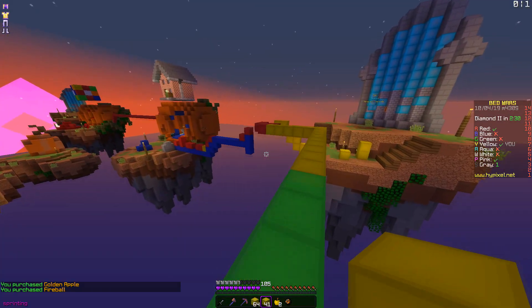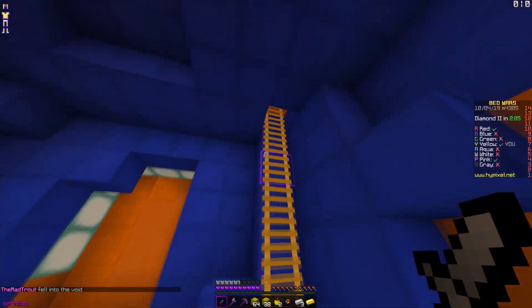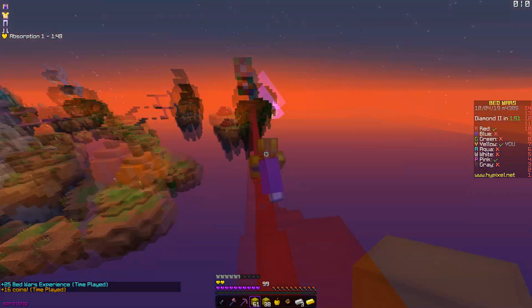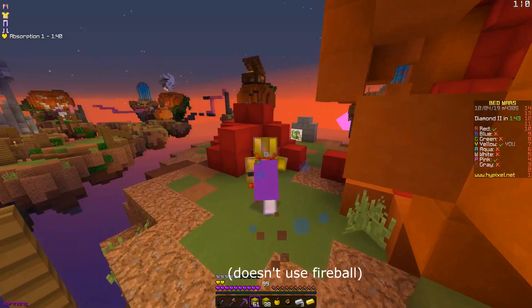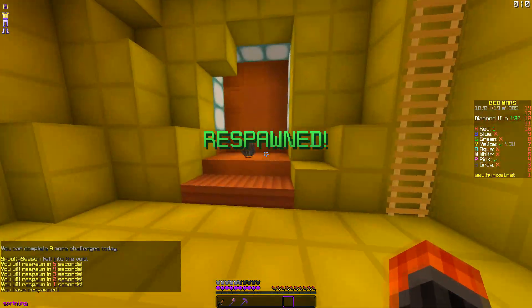I just need to make sure I don't get fireballed off. He's just chilling up there — I might be able to fireball jump. I think I can go to his bed and then void in time unless he has a fireball. He probably has a fireball. I need to watch out — he might even get to my bed in time. Please don't have mining fatigue. Okay, he doesn't. I get to his bed in time — do I have a trap? I think I have a trap.